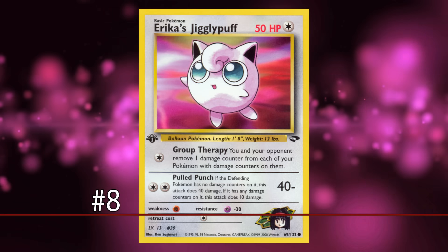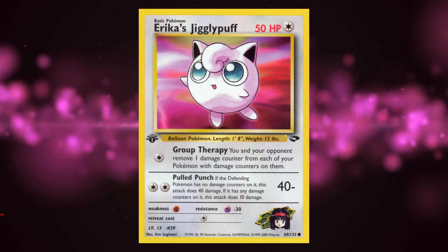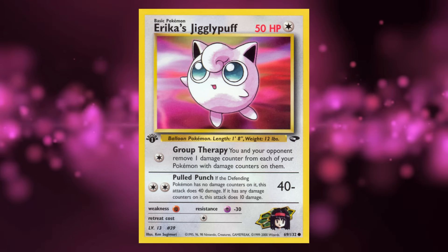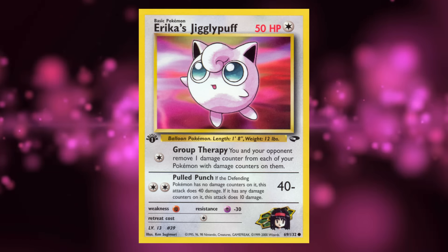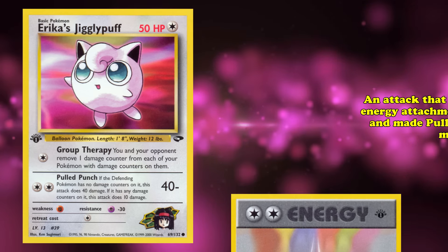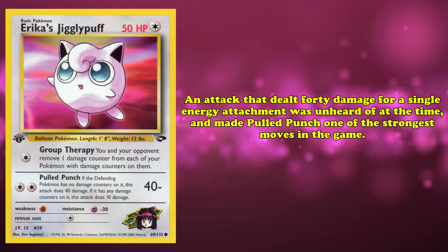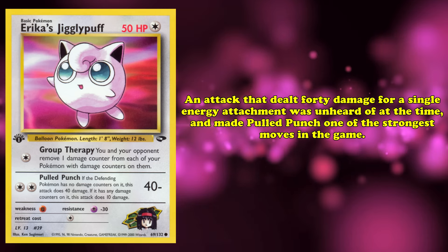At number 8, we have Erika's Jigglypuff. The most relevant part of this card is its Pulled Punch attack. For 2 Colorless Energy, Pulled Punch dealt 40 damage, plus 30 less if Erika's Jigglypuff had any damage counters on it. With Double Colorless Energy, you could use this attack for a single energy attachment. An attack that dealt 40 damage for a single energy attachment was unheard of at the time, making Pulled Punch one of the strongest moves in the game.